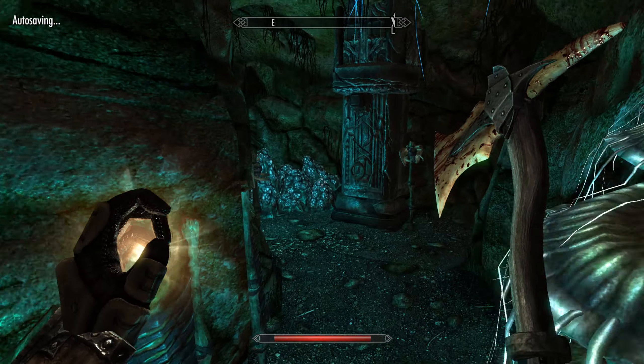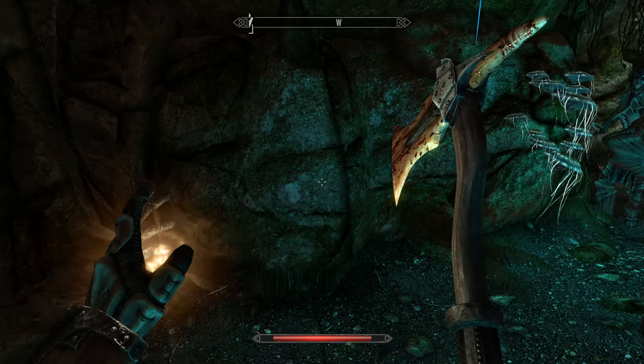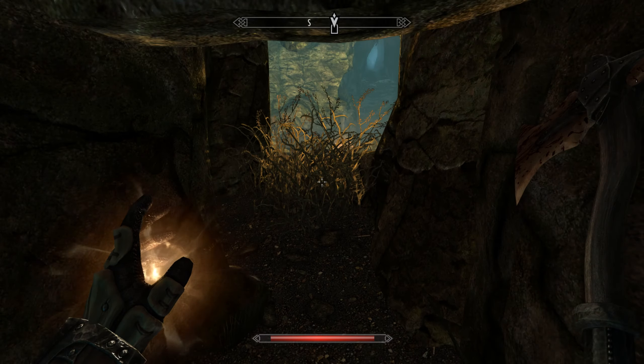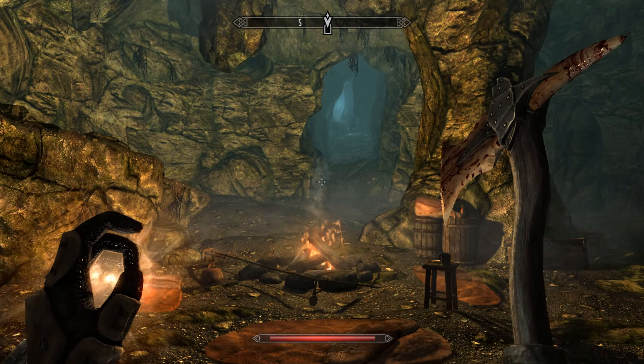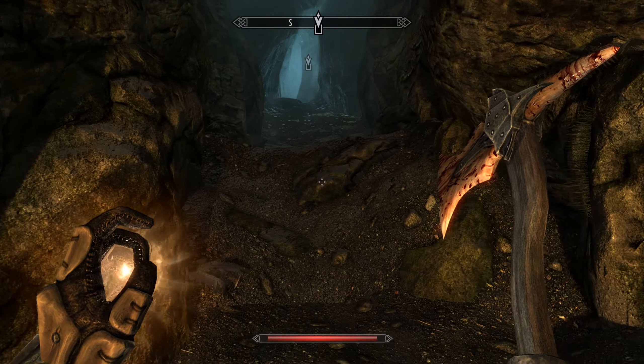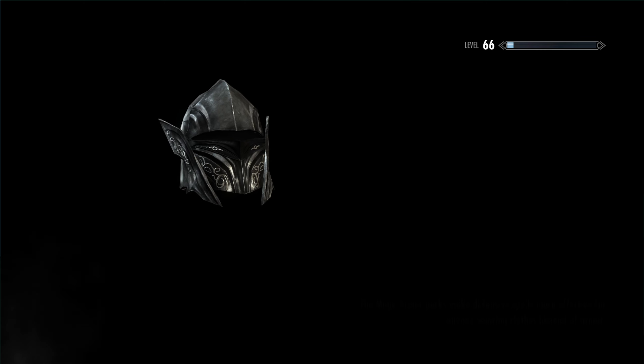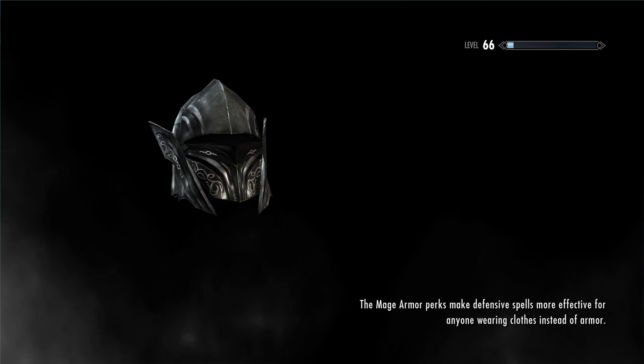It does lead out to Tolvald's Cave — I'm guessing this will lead above the entrance somewhere. Then we can leave, turn in the crown, call it a day. This will be a slightly longer video just because of all the time we've spent. Back to the Thieves Guild — press the button, go down, talk to Vex, give her the crown, get our just reward for this amazing journey we've been on.